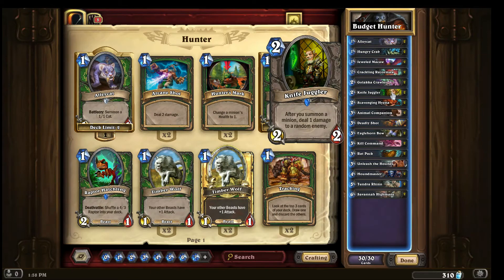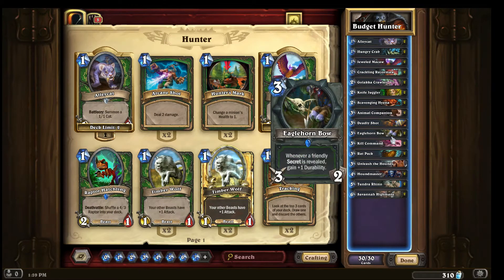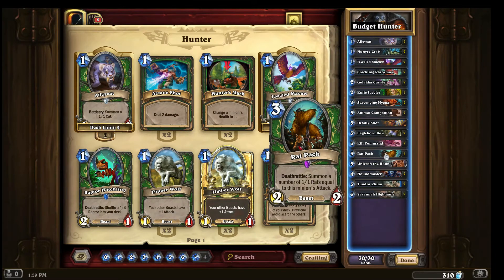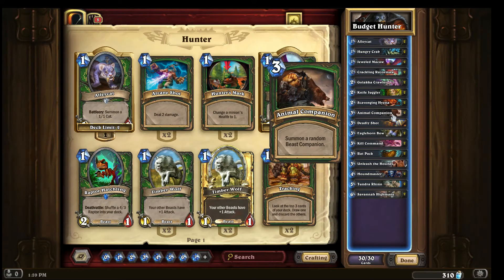Another non-beast in the deck is knife juggler. I don't have the grandmother card, so in that slot I've replaced it with knife juggler temporarily. There have been games where I've plopped out a knife juggler, played a rat pack, adapted the rat pack to give it +3 attack — now I've got a 3/2 rat pack, and I'll get five rats when it dies. If I slam that into something with knife juggler out, that's five random damage, which is phenomenal.